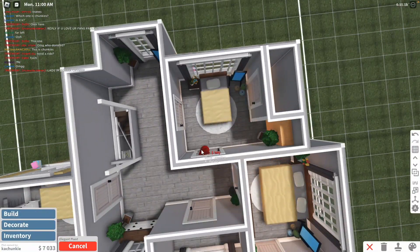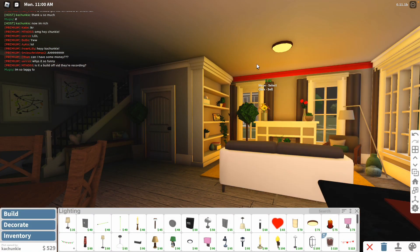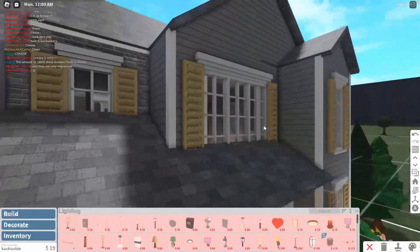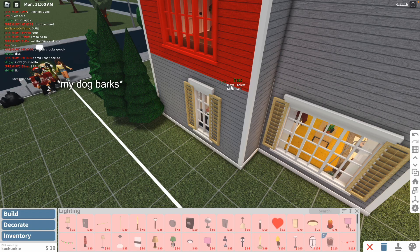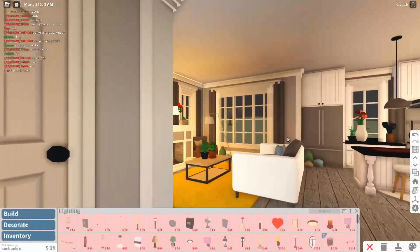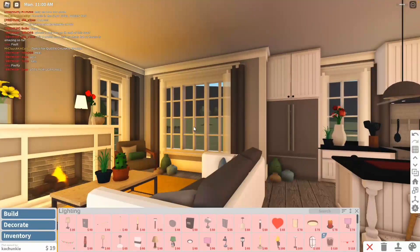We have seven thousand dollars left, which should be enough. We have a little dilemma — I don't have lights. I don't have enough money for lights. Oh no — there's no lighting in this house.